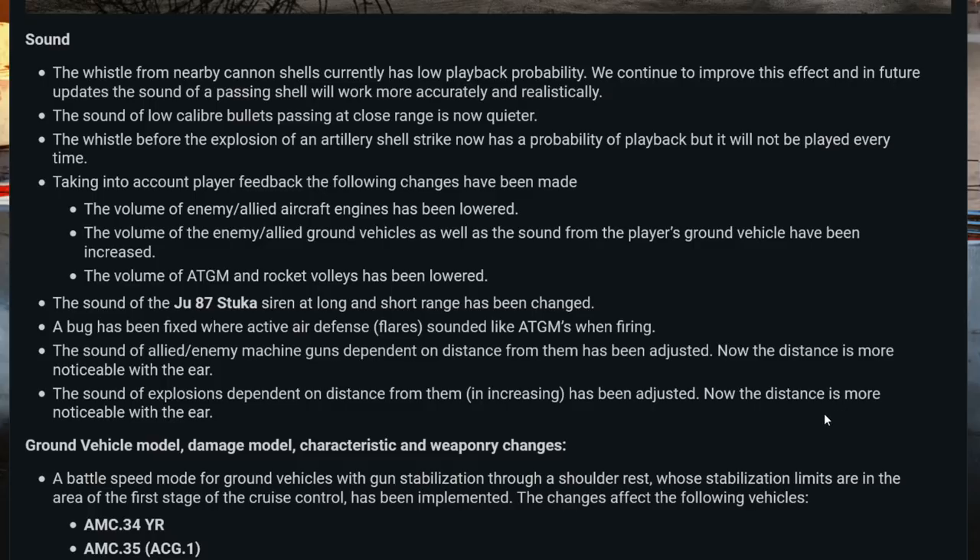Sometimes having something incredibly realistic can be very good, but in other times it struggles because it covers all of the other sounds at the same time — and that's basically what that whistling sound was doing. So the whistle from nearby cannon shells currently has low playback probability, and they will continue to improve this effect. In future updates the sound of a passing shell will work more accurately and realistically. The sound of low caliber bullets passing at close range is now quieter, once again lowering the whistling sound. The whistle before the explosion of an artillery shell strike now has a probability of playback, but it will not be played every time — thank god.